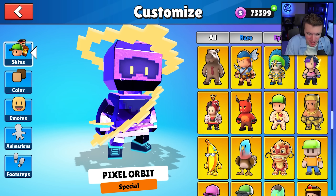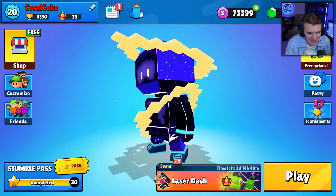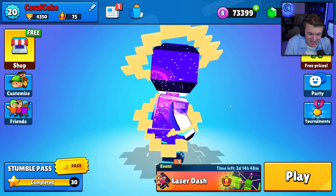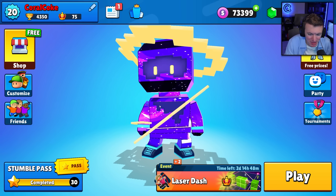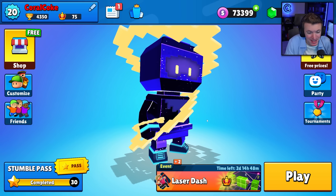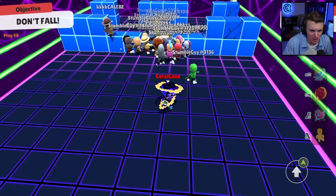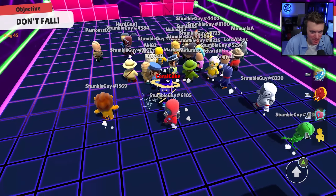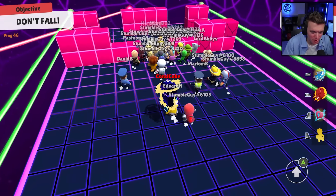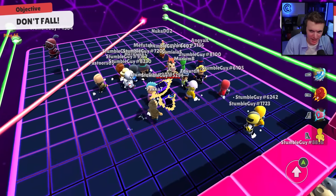We're gonna equip that — I didn't equip it yet. It's... it's something. I'm not sure how I feel about that. But let's take it into a game and see what it looks like in-game. All right, we're starting with Laser Dash. Looks like I'm in a lobby with a lot of bots, which is good I guess. This is just a really big skin — the rings around it are so wide, I feel like a tank in this thing.